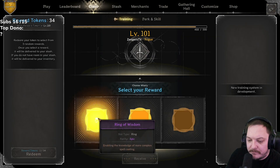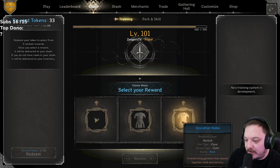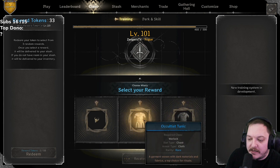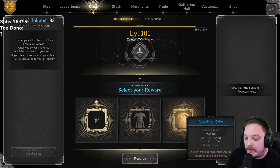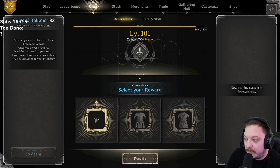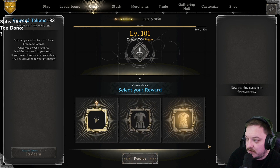Here we go, 35 tokens, first one up. We got ring of wisdom, survival, or gloves of utility — going with the wisdom ring. Next: ox pendant and two occultist — the tunic and the robe. Just out of curiosity, which one do warlocks prefer, tunic or robe? I don't play warlock at all. I'm going to go with the pendant. Used to be the robe, okay — do you go with plus knowledge or not? Going with the pendant.